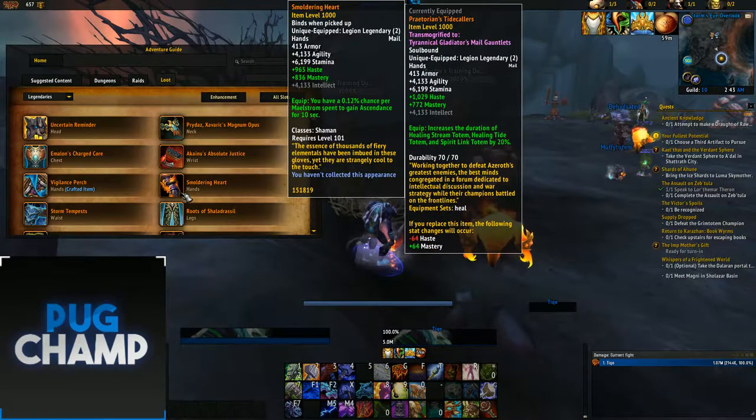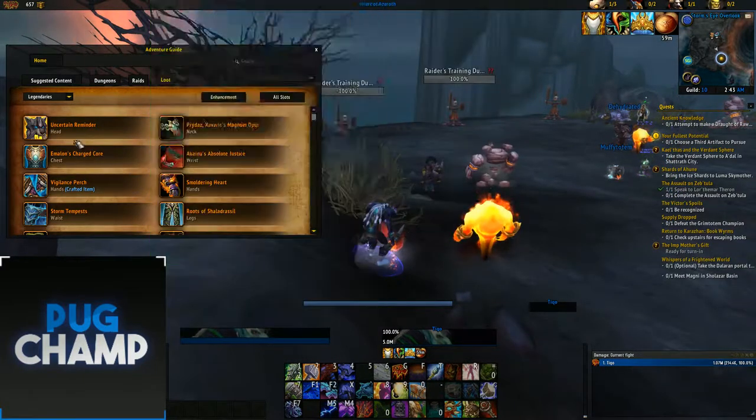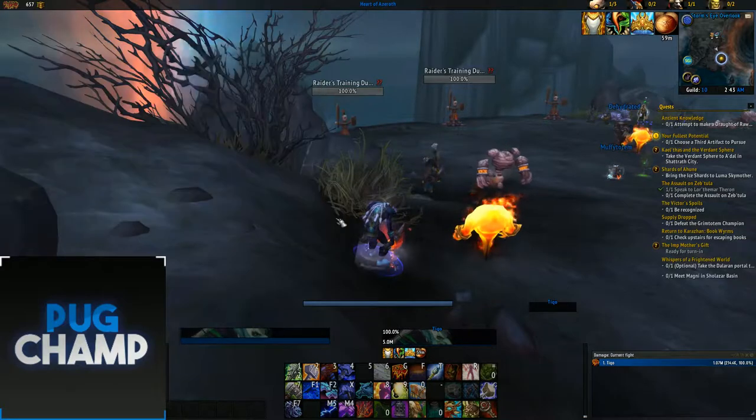You don't have any extra spells to worry about — it's just a chance when you spend Maelstrom that you get Ascendance, and obviously the Helmet makes Bloodlust last longer.